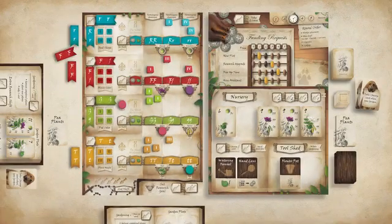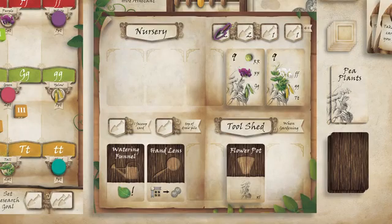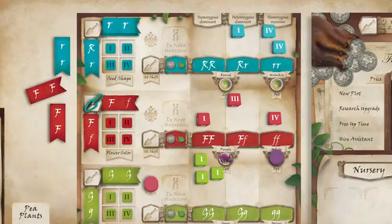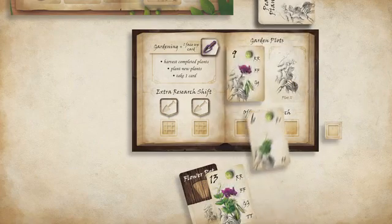In Genotype, players will take turns selecting available actions throughout the monastery, such as gathering new plants from the nursery, determining which parent plants will be bred, or gardening, ending one generation and beginning another.